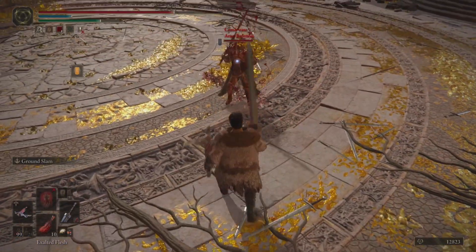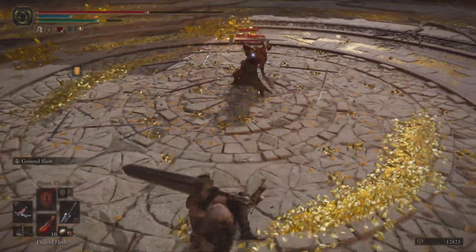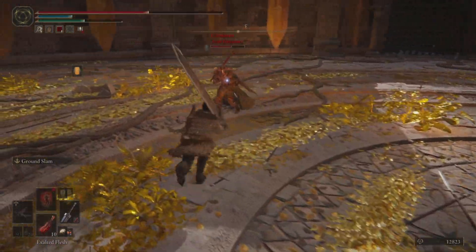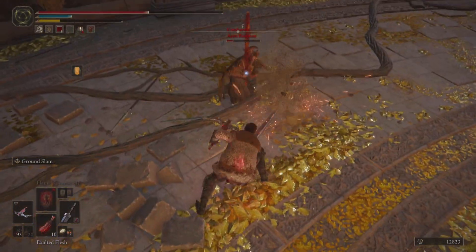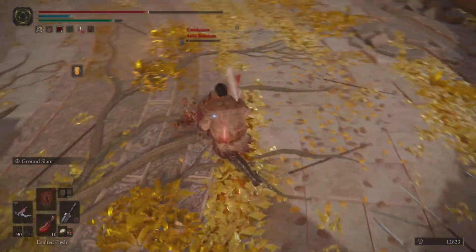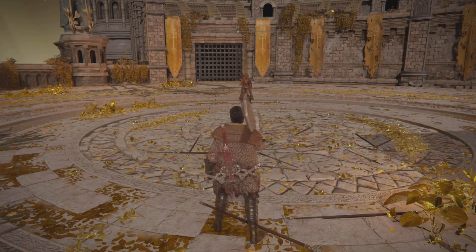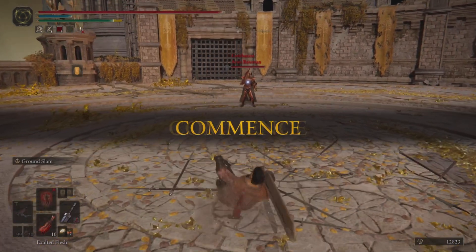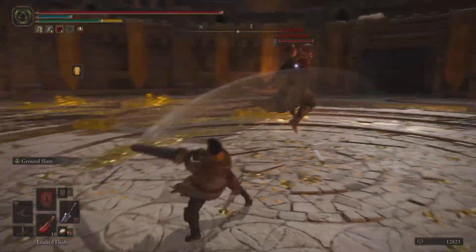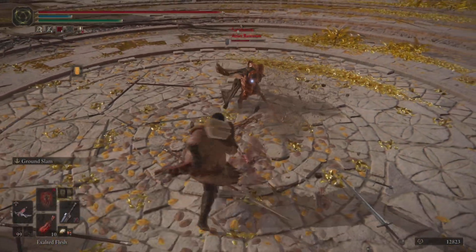We have the same player from earlier again, and we'll be going for a lot of block cancels — one of the benefits of running a heavy roll build that you don't have access to with light or medium rolling. We go for some chip bleed buildup with the pulley crossbow, switch over to the two-handed moveset, get the blood loss proc, and go for a running heavy to try and catch the roll. However, they switch over to something with a ton of hyper armor, so we back off and go to the pulley crossbow again. We time our crouch with their roll and get the roll catch with the crouch poke.